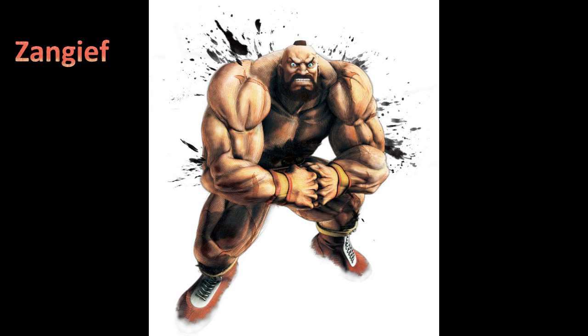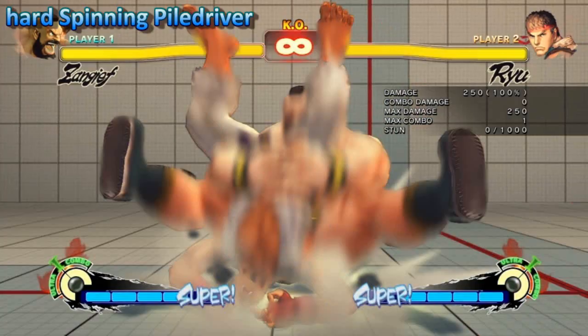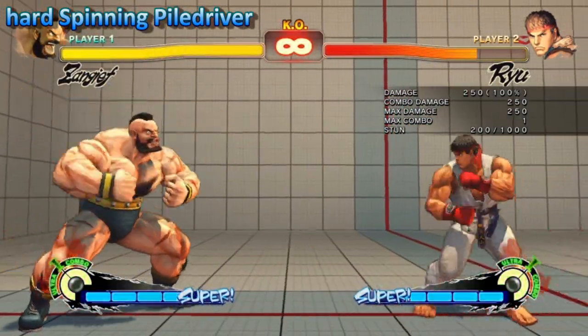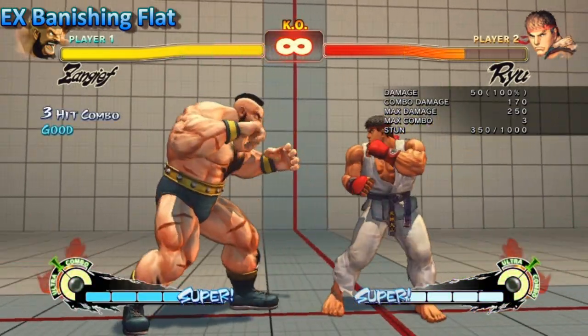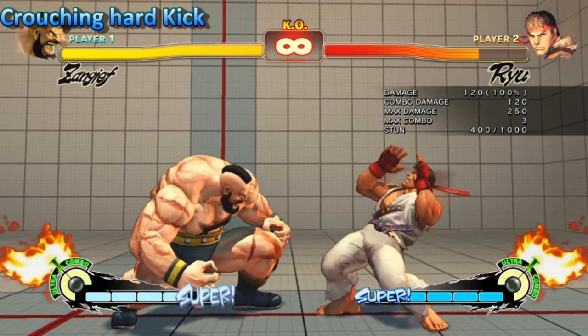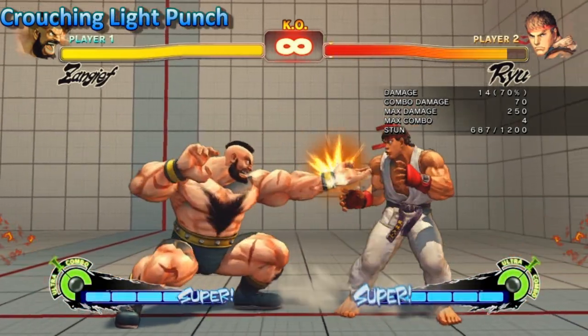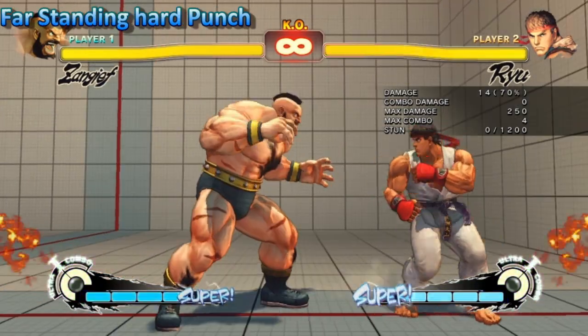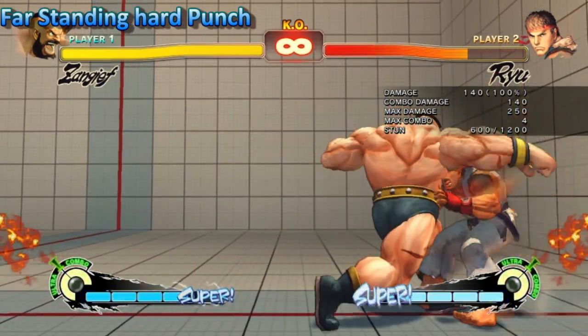Zangief received quite a few buffs in 2012. Starting off with his spinning pile driver, which received a buff to its stun. The EX banishing blast also received a buff to stun and damage. The crouching hard kick had a nice buff to its hurtbox — it was shrunk so it's more difficult to punish. And the crouching hard punch got a nice buff to its hitbox, expanding it for a deep hit. And the far standing hard punch will now knock down an opponent.